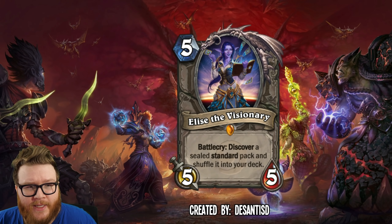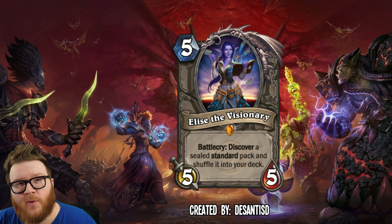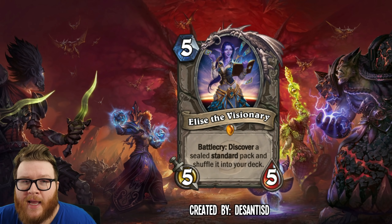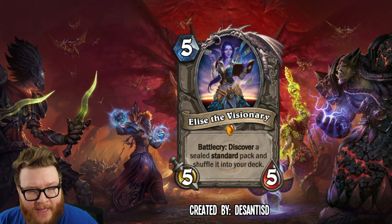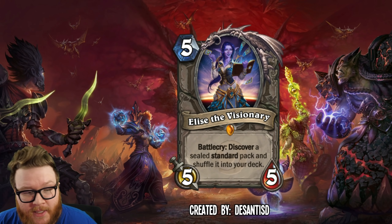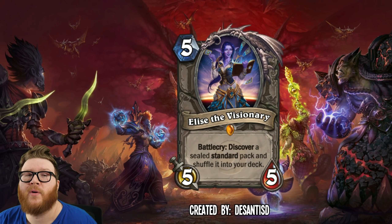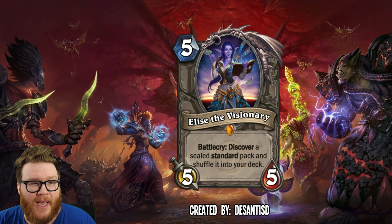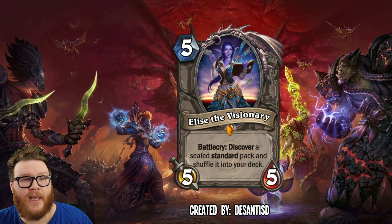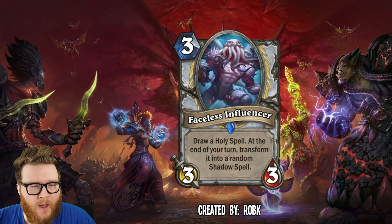This would be a great mid-game value generator, just like Elise was in Un'Goro. I loved playing with that card and I think I'd put this in a ton of decks as well. It's really fun to get new different resources throughout a game — every game looks a little different thanks to your Elise. It's a character we know and love, it represents the format itself. I want this one in the game right now.